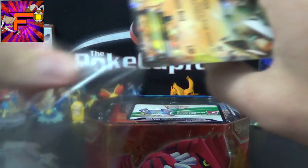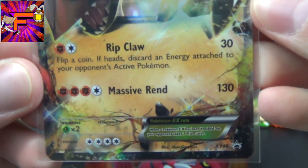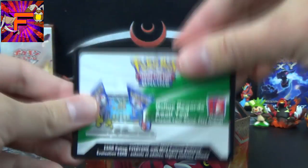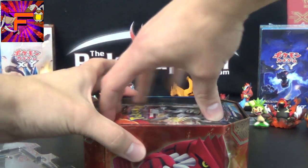First of all, let me show you this lovely Groudon EX tin promo, with the exclusive artwork, featuring Ripclaw and Massive Rend. Same attacks and everything as the Primal Clash counterpart, just different artwork. You get a code which I believe gives you a full deck — that's what the plastic says — though it's not all that important.